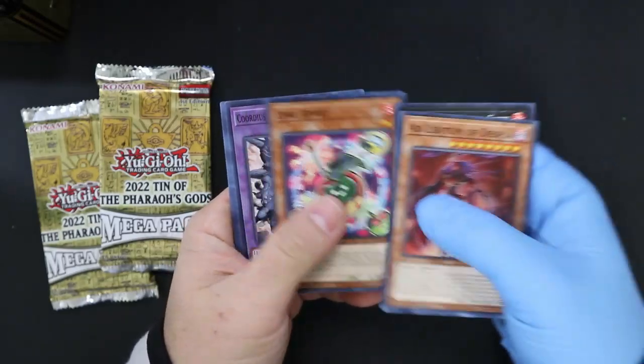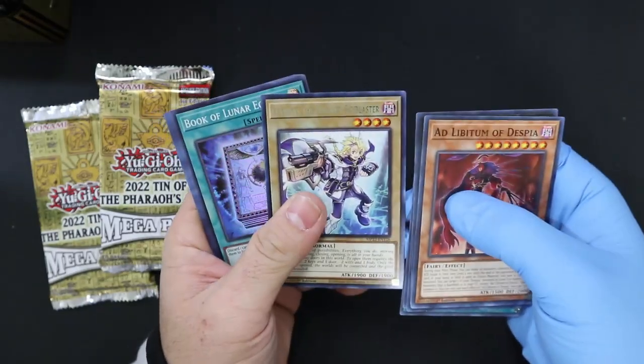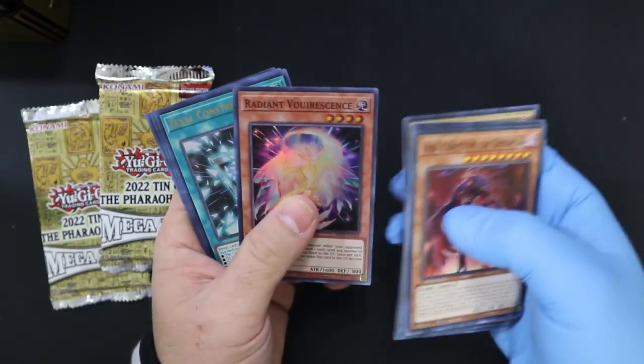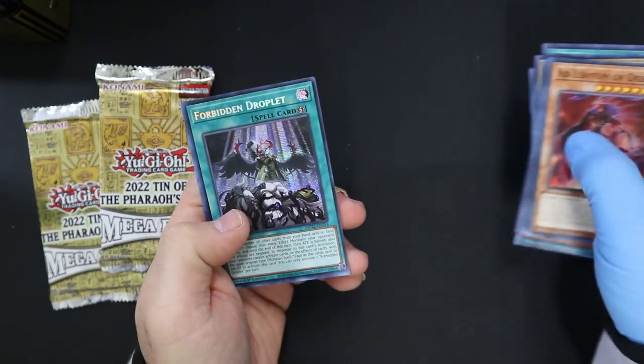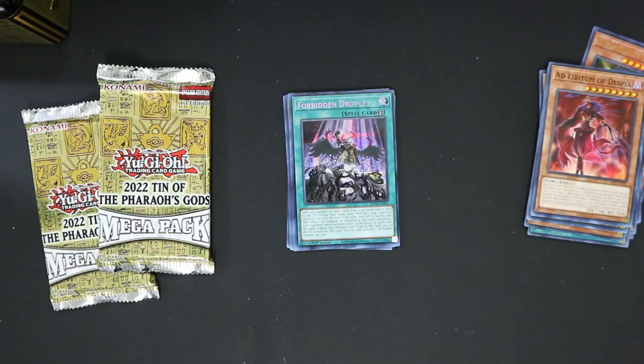Alright, let's see what we got. Despian — no. Link Apple, alright here we go. We got the Sky Blaster, Lunar Eclipse, Radiate something something, Zexel Construction, DD Assault Carrier, Forbidden Droplet. I think this might be something — hold on. Forbidden Droplet!